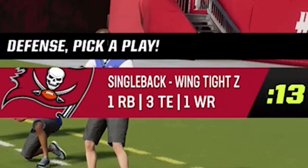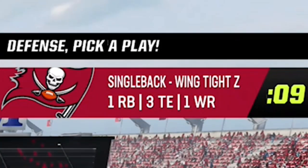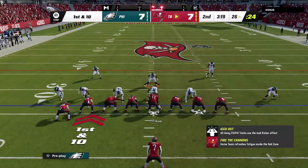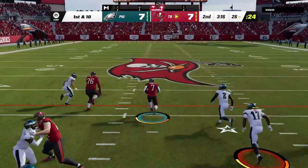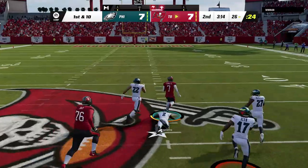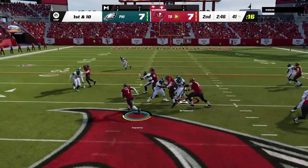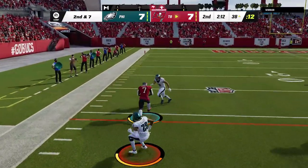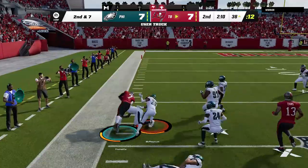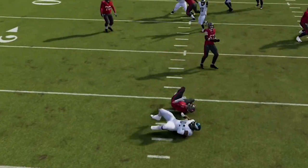Back on defense, he has a new game plan — overpower this defense with a three tight end set, which is honestly one of the best ways to attack this. We already saw that this can handle a two tight end set, but from a three tight end set he starts gashing my much smaller defense. I try to switch over to the cover four drop, which is a slightly better run defense from this formation, but he gets into the end zone with another good run. Cover four is also a good pass defense as he doesn't know where to go with the ball on the next play, and we get a shed and a sack.